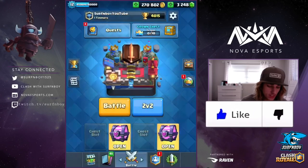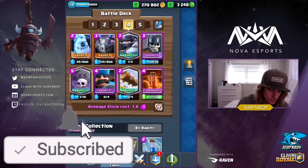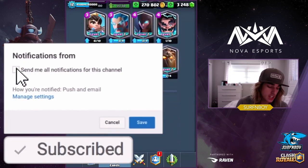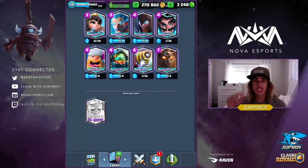Welcome back to a brand new video. Today I am so excited because we've got a new card coming to the game. As you guys can see, it says the Royal Ghost is released in 14 days. They always have a soft release through a challenge — if you're good enough to win the challenge, you can unlock the card 14 days early.